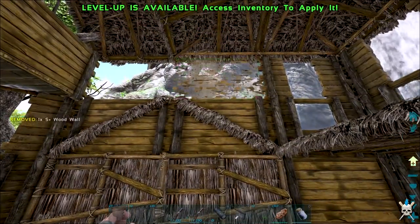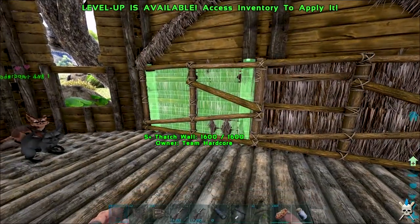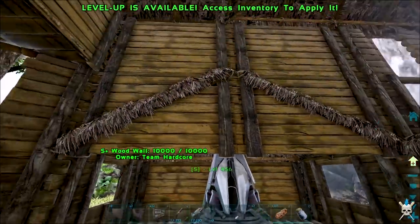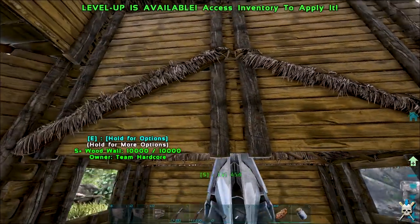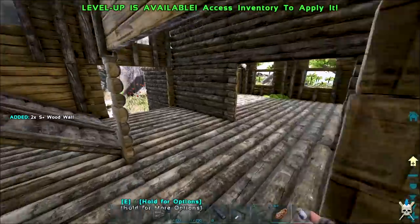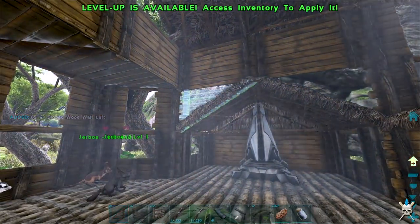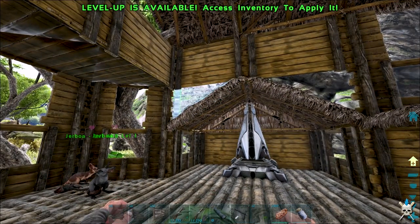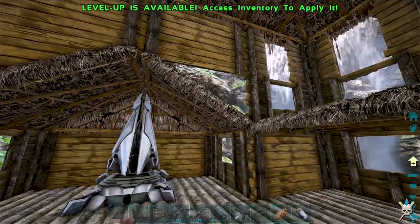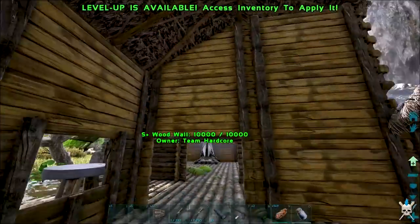We need that one there and that one there — looking good on the inside. We don't need the scaffolding anymore. Thinking of putting triangles up there — the only problem with triangles is sometimes they don't line up and it gets a little bit tedious. They're not lining up very well but we can hide that with pillars, so that's not too bad.